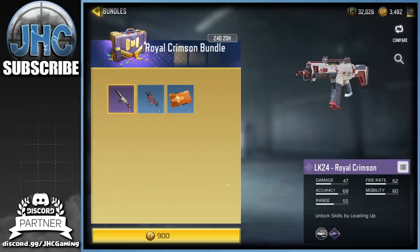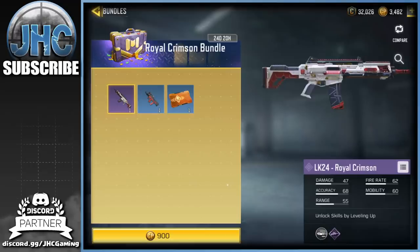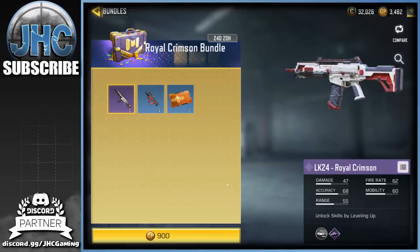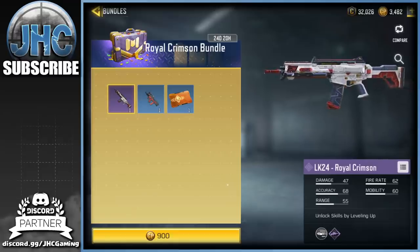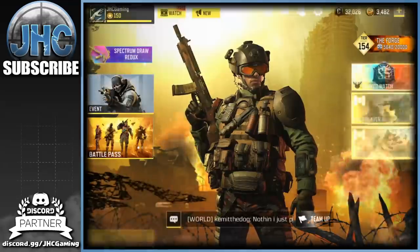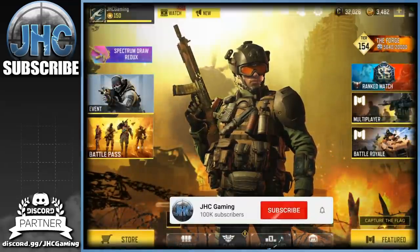Of course we're gonna check out the bundle — the Royal Crimson bundle is back at 900 CP. If you didn't get that Royal Crimson LK24 in the past, it is awesome guys, the iron sight is freaking epic. We're gonna get some gameplay at the end and go for some public games.